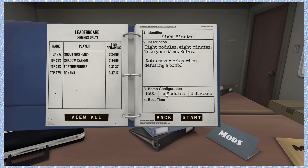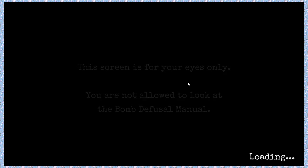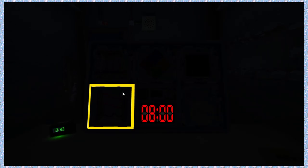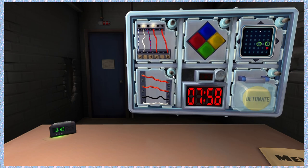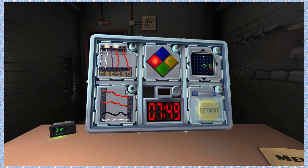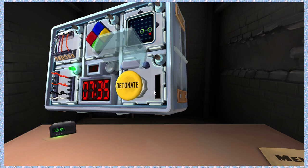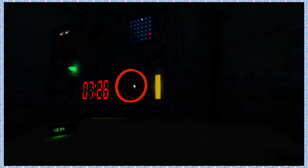Eight minutes, eight modules, three strikes. Never relax when defusing a bomb. You ready for this? Eight minutes doesn't sound that long but it really is when you're trying to defuse a bomb. I see some normal wires — four of them. More than one red wire? Yes. Is the last digit odd? No, it's even. Is the last wire yellow? No. Is there one blue wire? No. More than one yellow wire? No. Cut the second wire. Detonate button — yellow. Press and hold, release when there's a five anywhere.